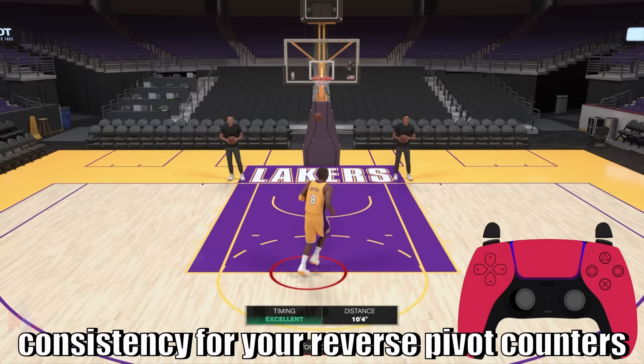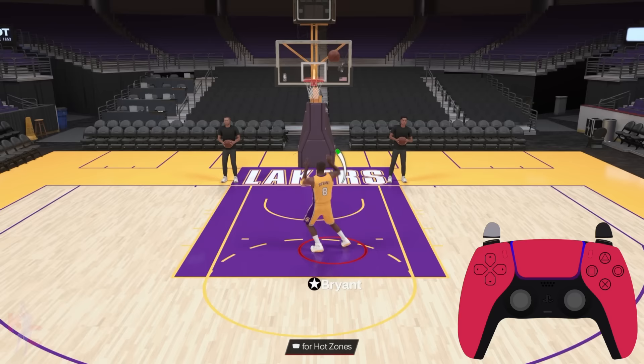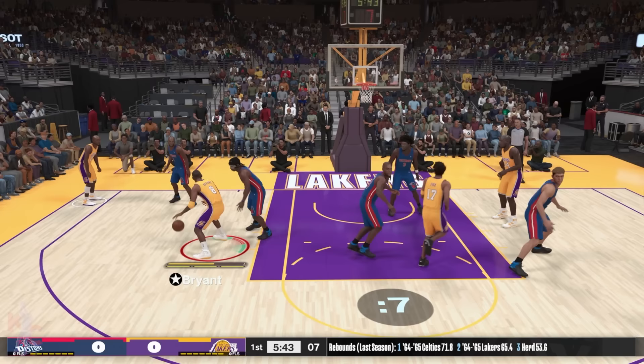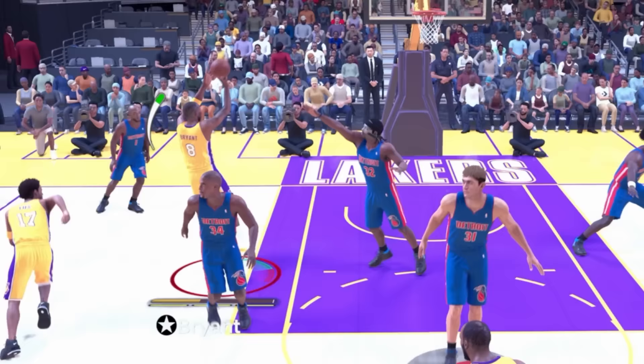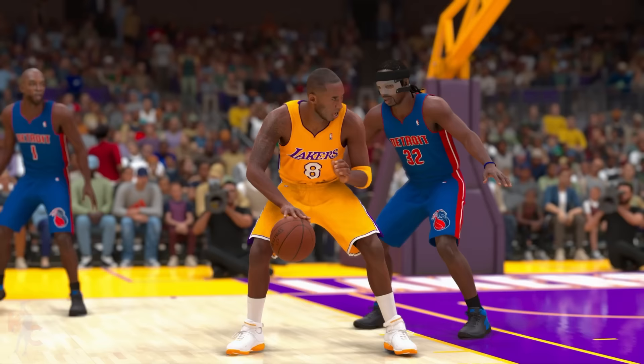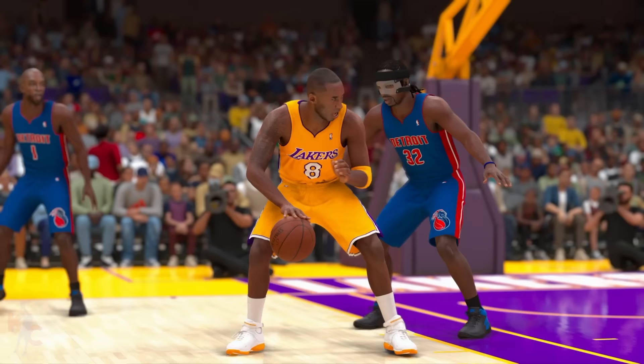And being NBA 2K24, you got to show love to Kobe Bryant's patented post pivot reverse counter. Out of this animation, if you do a post fade animation or any shot animation that extends his footwork to this specific position, just hold the left stick and the right stick towards the left and he will do a reverse pivot fadeaway counter jump shot. If you're able to hit this in NBA 2K24, it's just a satisfying feeling because you're recreating Kobe Bryant's signature move in NBA 2K.